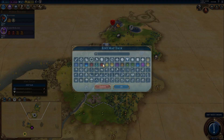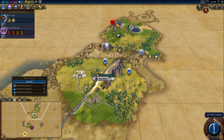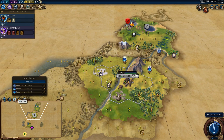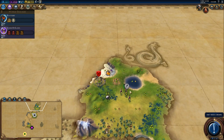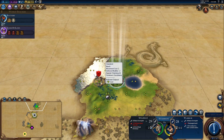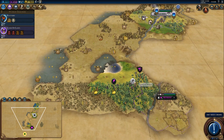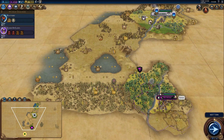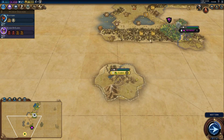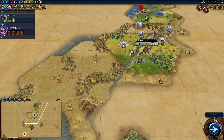I will definitely put the next city here — luxury, good food, hills, forests, maybe districts here. Good land. I'm thinking about playing for two campuses. Let me think about it a bit later.